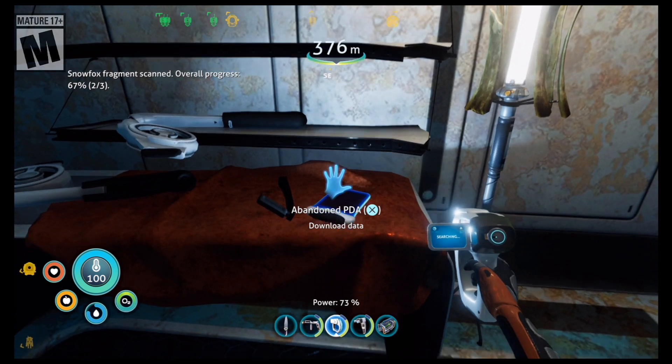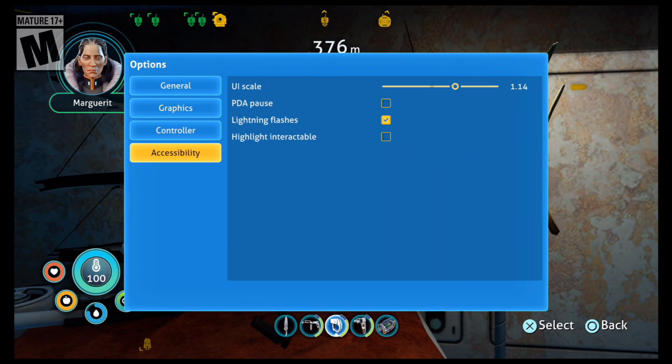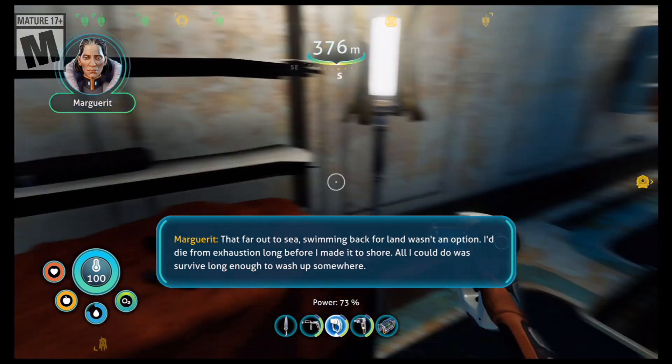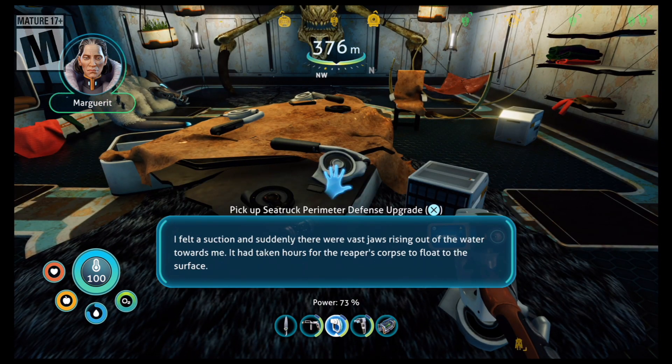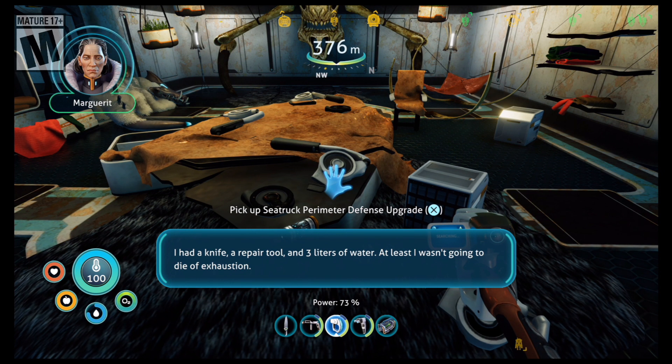Marguerite continues: 'If you're not Altera, why don't you disable that damn tracking satellite tower instead of barging into my sea base? Maybe once Altera's off my back, I'll remember something about your sister. There's some junk on that table that might help. I couldn't get it to work.' Snowfox for Abby — I think that's the last one I need. Nope, one more. Lovely.